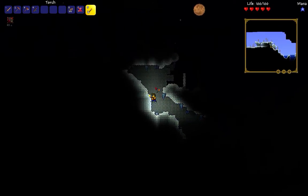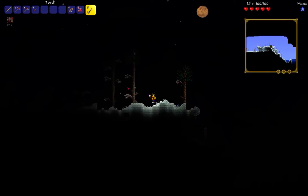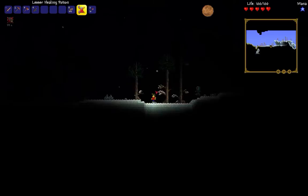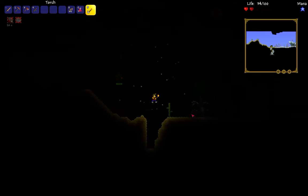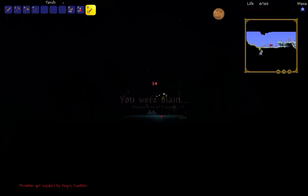Hopefully you guys did enjoy last episode, cause I had fun making it — and that's why I'm here again. Basically what's going to happen in this episode is we're going to make some more pumpkin stuff, because you guys like the pumpkin stuff and one of my friends liked it. So I thought I'd make another one for him, and it looks like I might die because of this overly powered creature — this angry tumbler, whatever it is.